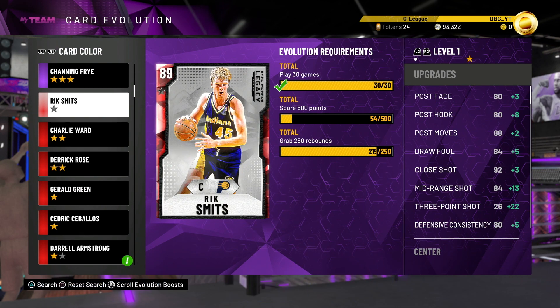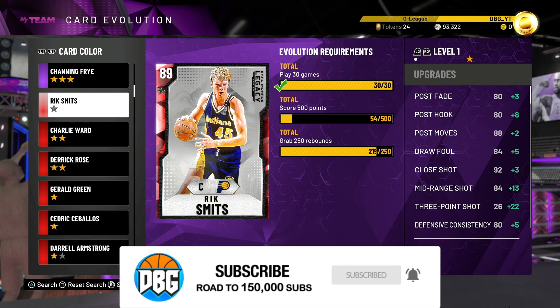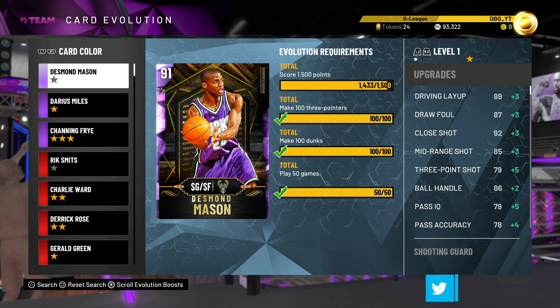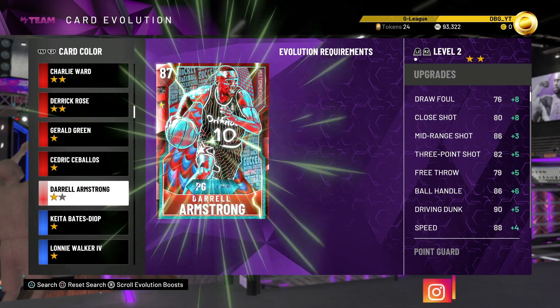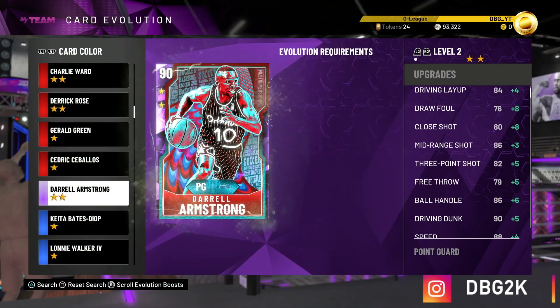We have to get another 35 rebounds, as well as 500 points, and I can probably do that in a day. Trust me, it's not that difficult to do. That's about 30 games max of Triple Threat Offline, which I'll probably be doing — I'll just grind in my spare time. And we are very, very close to getting Desmond Mason up to a Diamond. We are really close to that. So that won't take too long.